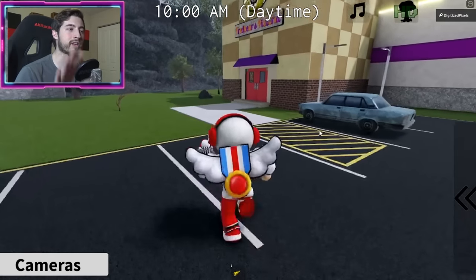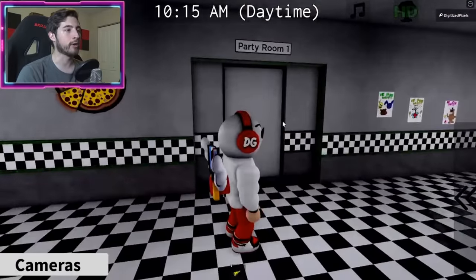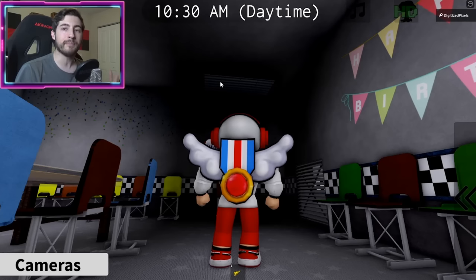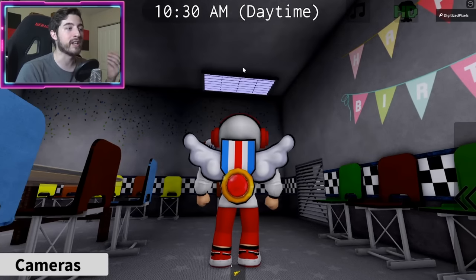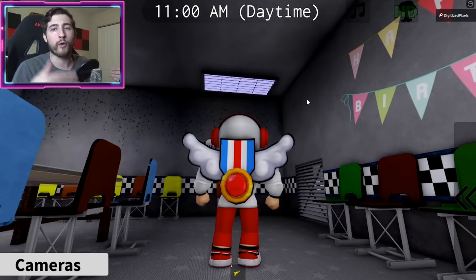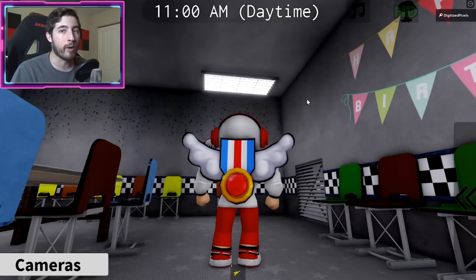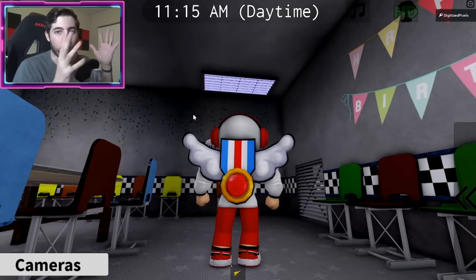Secret character number five — they've updated it and made it a little easier. Go into the pizzeria, then left into party room one. You'll see a light up here. When it goes completely dark it's starting over, and it's giving you a four-digit code. When it's blinking, count the blinks — a slight pause means it's giving you the next number.